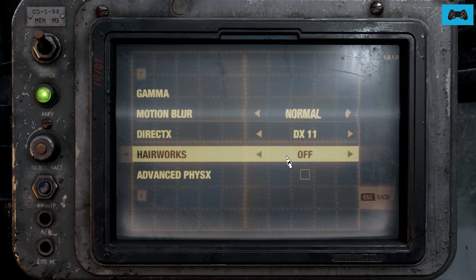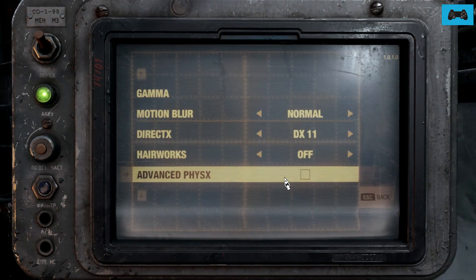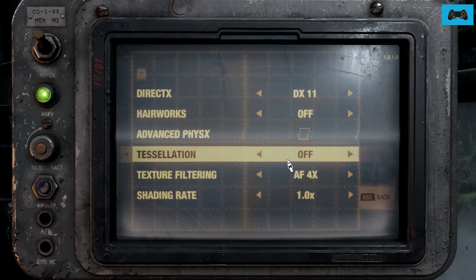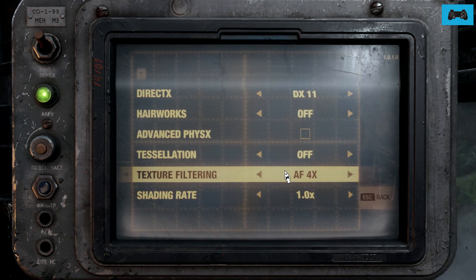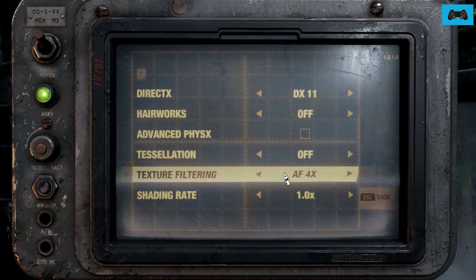It runs a lot better on DX11. Switch off Airworks — the advanced physics — that's just for NVIDIA cards I think. Switch off Tessellation, you'll notice a massive difference. For Texture Filter, turn it down to AF4. Turn the Shading Rate down to 1x.